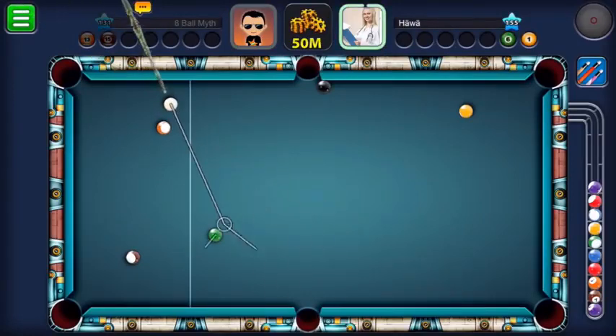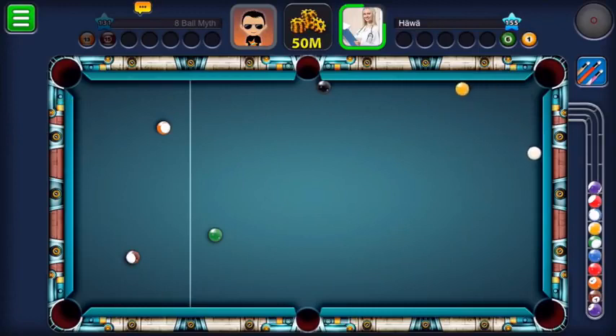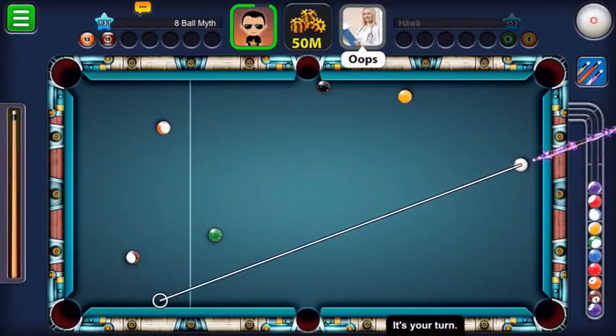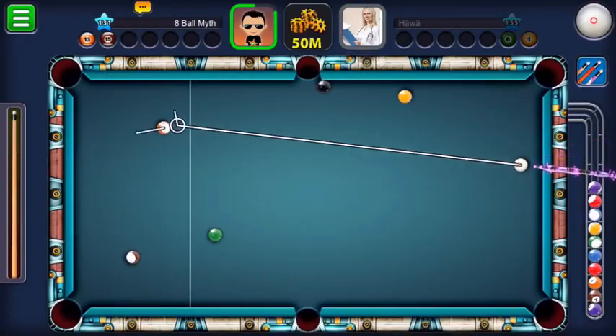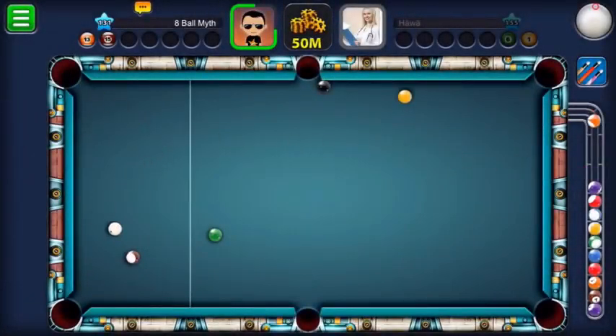Our two stripes are open, their two spots are open - it's going to be a showdown here in Berlin. Let me know in the comments your thoughts on the bank shot on the black. I quite like the implementation of it. I'm slightly annoyed that it's in a 50 million match - it'd be nice if it was in some lower matches, but maybe they're doing this as a test and if it works out they'll implement it in lower matches.